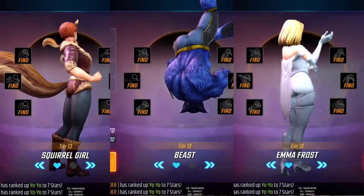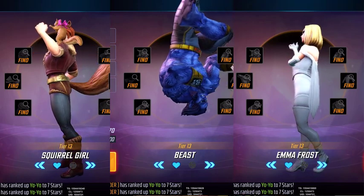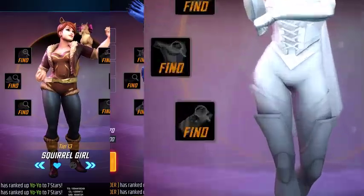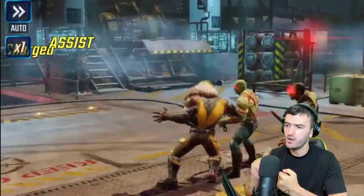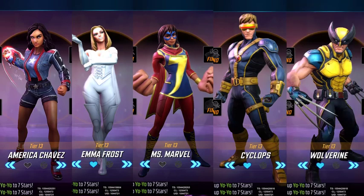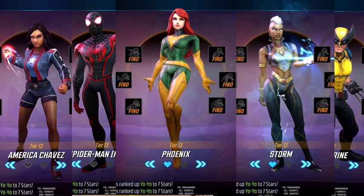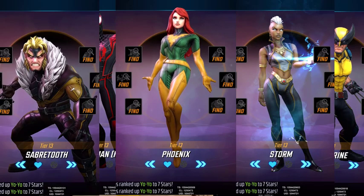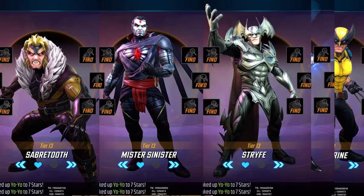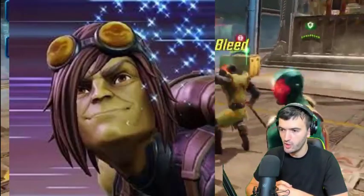This update is a classic tale of beauty and the beast. We already know the kits of Squirrel Girl and Beast, but now I'm going to introduce Emma Frost's abilities, as well as reveal the new reworks to American Chavez, Spider-Man Miles, Miss Marvel, Cyclops, Wolverine, Phoenix, Sabertooth, Mr. Sinister, Strife, and Toad.